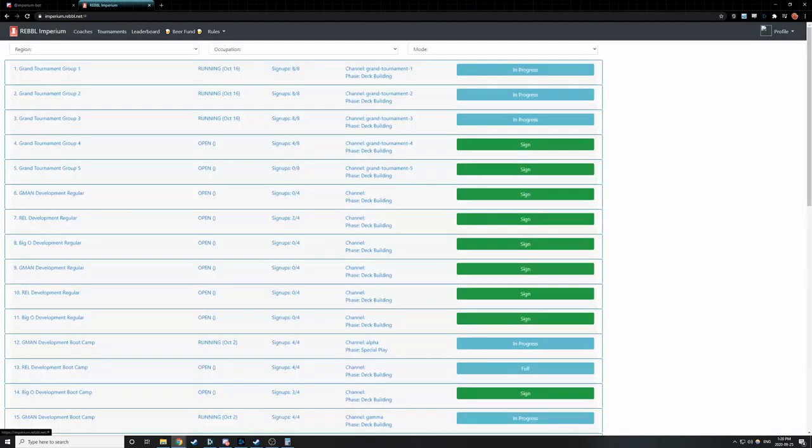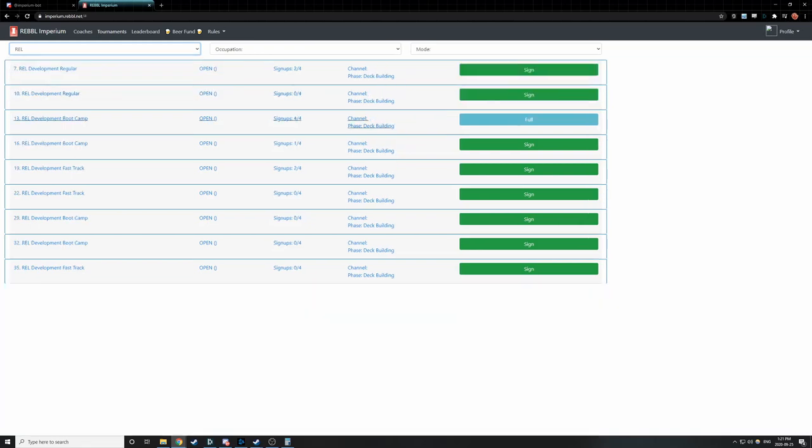The important one is tournaments. This is where you're going to sign up and enter all of the tournaments you participate in through Rebel Imperium. There are several different types. First, the dropdown will let you filter by region — Big OG, min, and rel — as per standard Rebel time zone distinctions. We also have regular, fast-track, and bootcamp tournaments, which are about time limits. The regular tournament expects you to play three games over three weeks. The fast-track expects you to play three games over a weekend. And the bootcamp expects you to play three games over the course of a week.